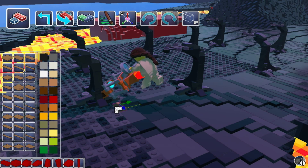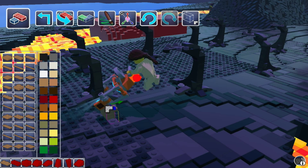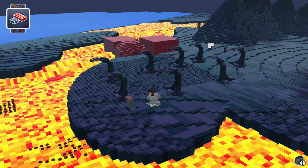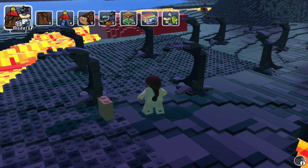So you would pick a block, you can pick a color, and then you can - oh, that's cool. So I haven't done this yet. So this is very cool. So just like LEGO, you can build. And I mean, that's kind of what any LEGO fan wants to be able to do in a LEGO game.